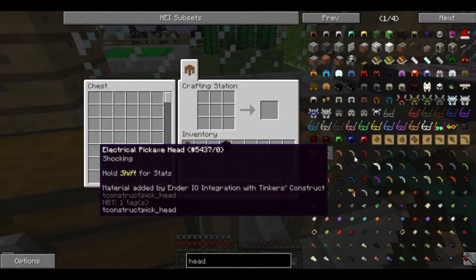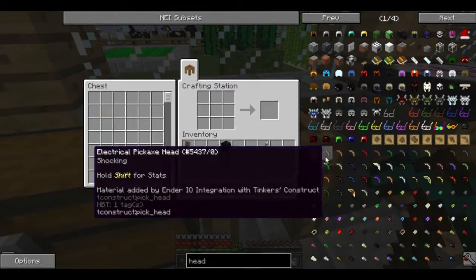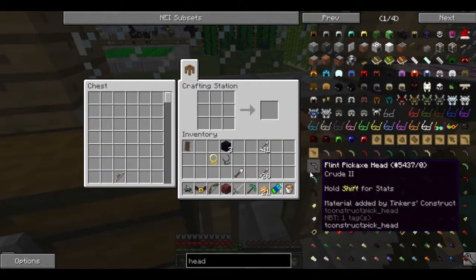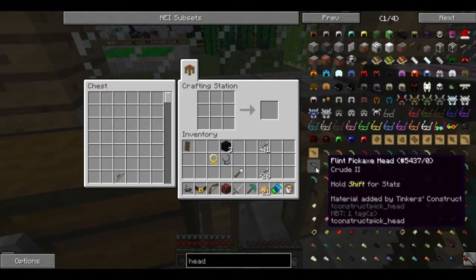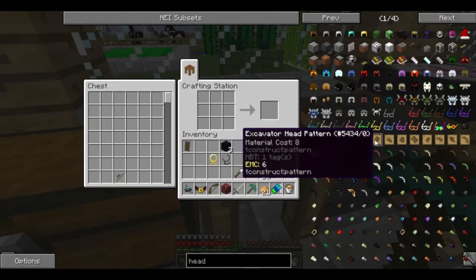Pick head... dark, sold, flint — oh wait, flint pickaxe head. Flint pickaxe head. How the hell do you make a... okay, head pattern.